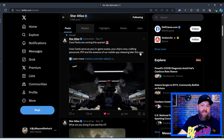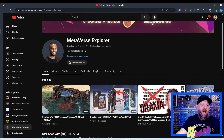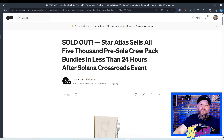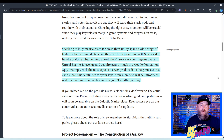About a week ago, Star Atlas announced they are going to be doing a pre-sale of crew packs — we went over this in a previous video called 'Star Atlas Solana Crossroads Event.' Since that video, crew packs sold out and they sold out quick. Right here in the title: 'Star Atlas sells out all 5,000 pre-sale crew pack bundles in less than 24 hours after Solana Crossroads event.' Speaking of in-game use cases, their utility spans a wide range: they can be deployed in SAGE Star Base to handle crafting jobs, serve as your in-game avatar in Unreal Engine 5, level up through a mobile companion app, or serve as epic PFPs.